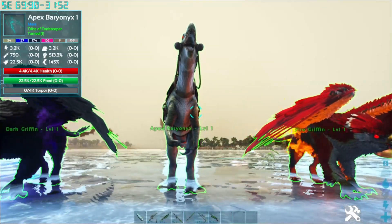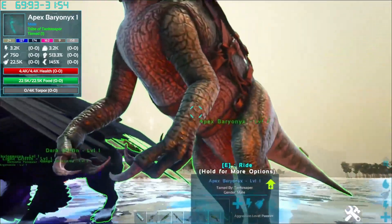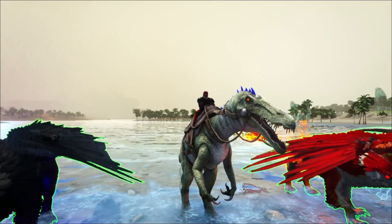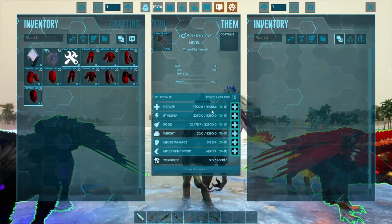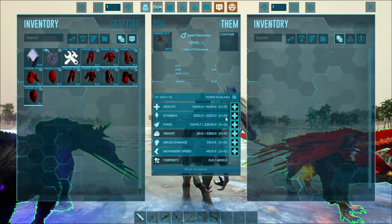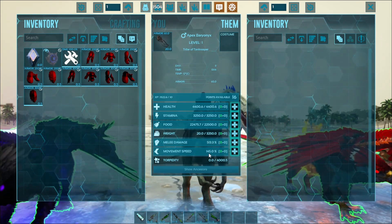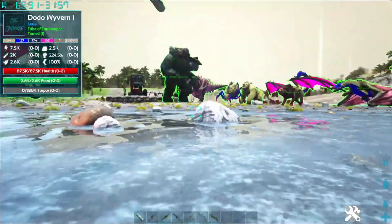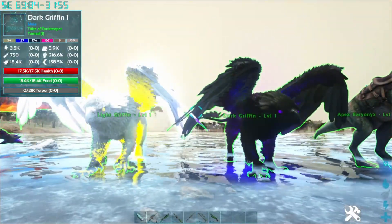The Apex tier creature I spawned is an Apex Onyx. He has 4,440.6 health, 3,200 stamina, 3,250 weight, 513.3 melee, and 145 movement speed. He has a normal barrier attack and a taunt ability. After the apex tier, you move into the advanced animatral creatures.